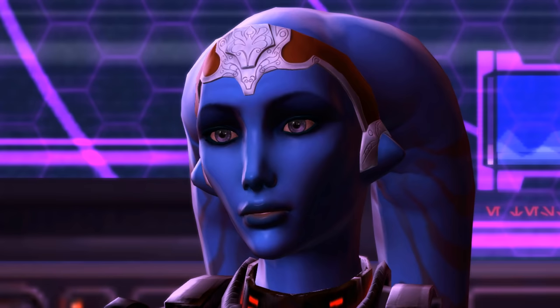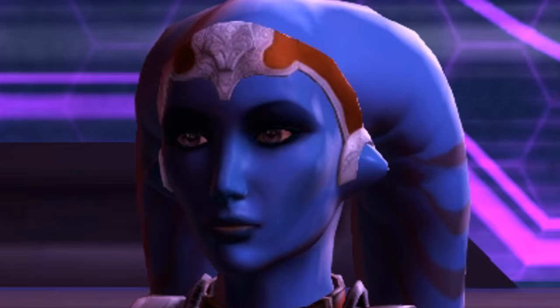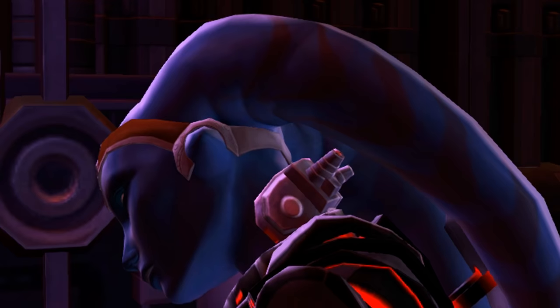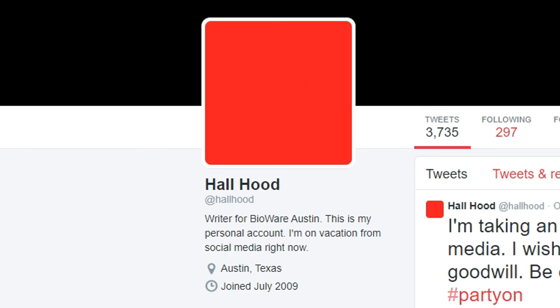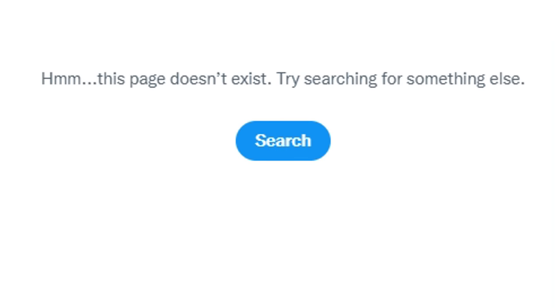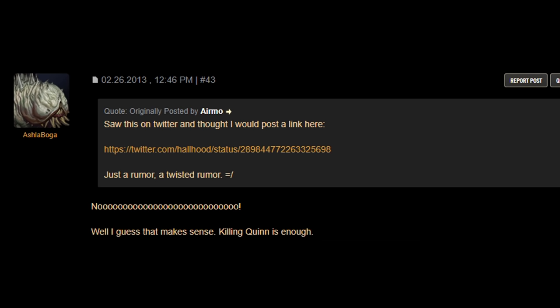Vett's Suicide in Beta: Vett is a slave who becomes your companion during the Sith Warrior story. You can remove her shock collar or continue to hurt her. If a player shocked Vett enough times, it was said the companion would jump out of an airlock and end her own life. But Vett's suicide was just a rumor — former lead writer Hall Hood confirmed on his Twitter that this wasn't true. Hall has since deleted his Twitter and no archives of the tweet exist, but we can see he ended the rumor based on responses in an old SWTOR thread.